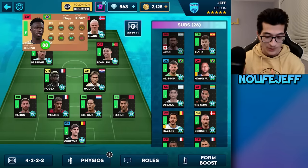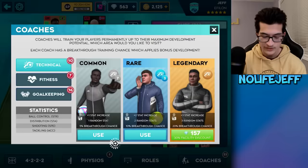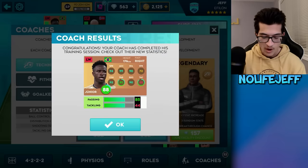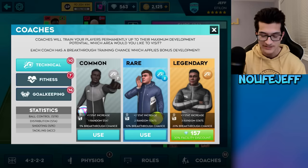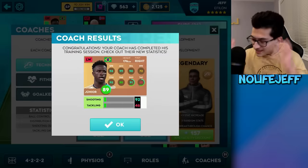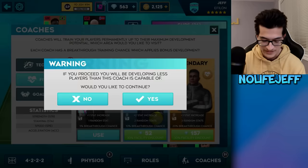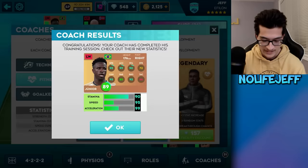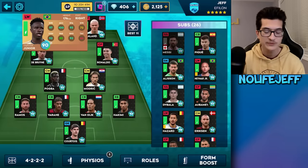Let's hope for some breakthroughs that aren't on strength or tackling. I think we're going to go two rares on technical and then the legendary on fitness. They seem to prioritize tackling because it's the lowest — I'm assuming that's how it works, but come on, give me some luck. Let's use the legendary fitness for the win. That's exactly what I needed — we are now halfway there. He's up to 90 overall. Let's get into game number three.